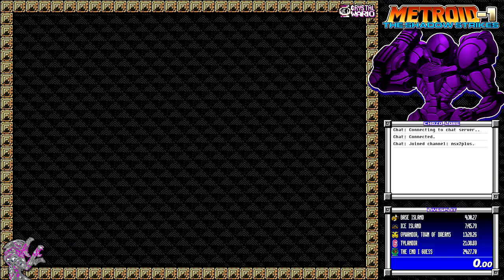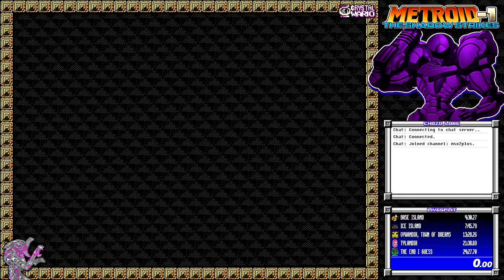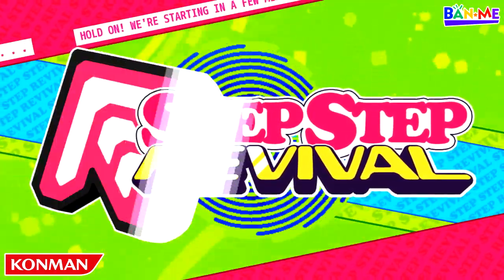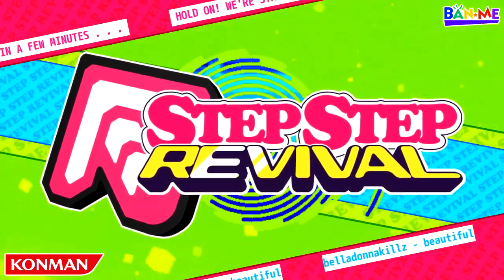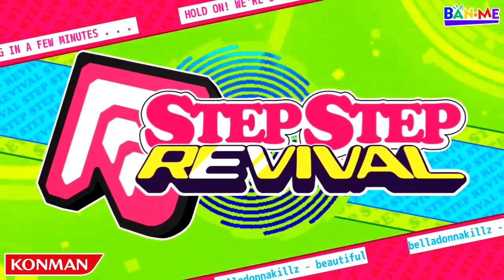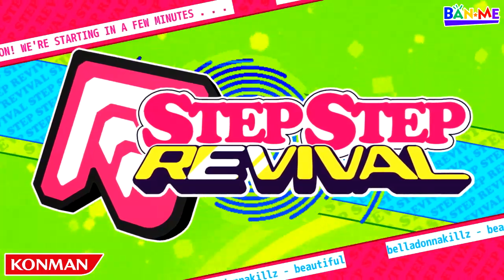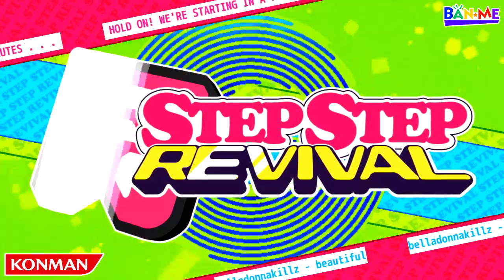I've also got the step chart authoring introduction I use when I stream some step chart authoring — which is this cool one here. And once again all in OBS, including that shine across the text, which will actually adapt to any image you put in there because it's a mask — it's a gif mask of just a shine going across. It'll fit onto any PNG you throw at it, so it's pretty versatile. I could technically change this into anything I wanted.